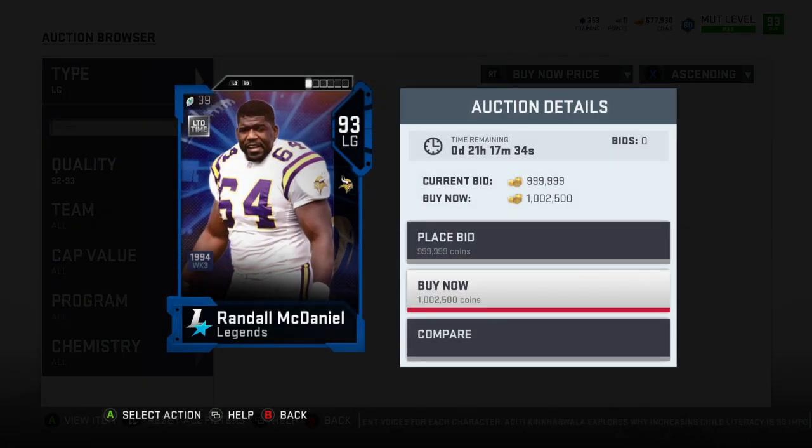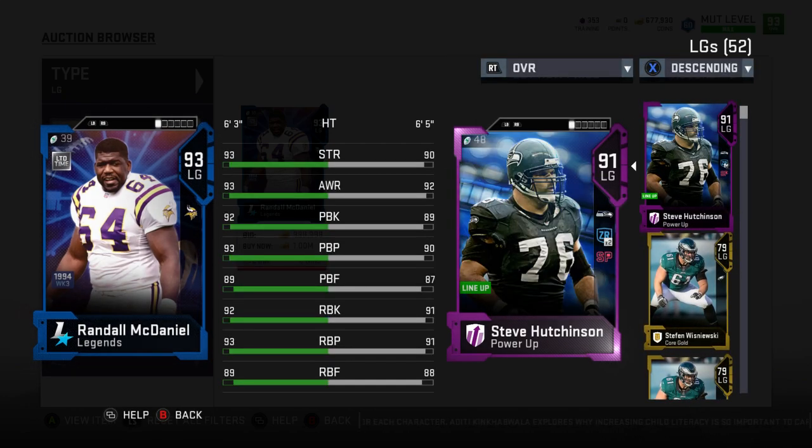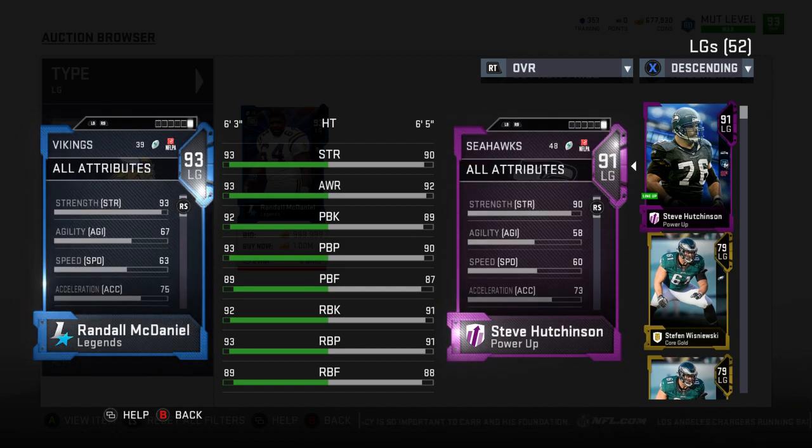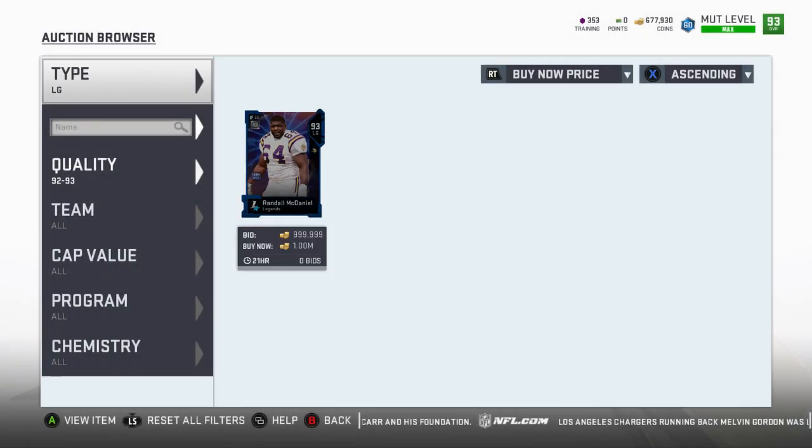He's listed up for a million, and I see him for like 700 to 800k. He's definitely expensive, but his pass blocking is definitely better and his run blocking is slightly better. We'll be able to give him plus four run block, getting that up to 96. His pass block is better — we'll add Secure Pass Protector on him. He's definitely the move, and he's got some speed — a little bit faster than Hutchinson. Outside of him, I think that's the only offensive card I want right now.